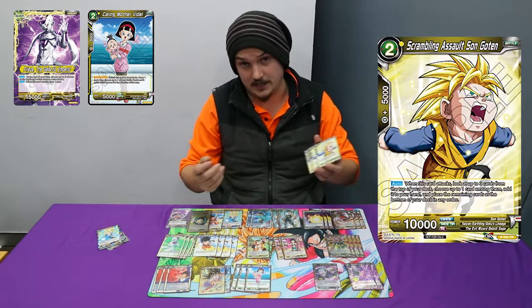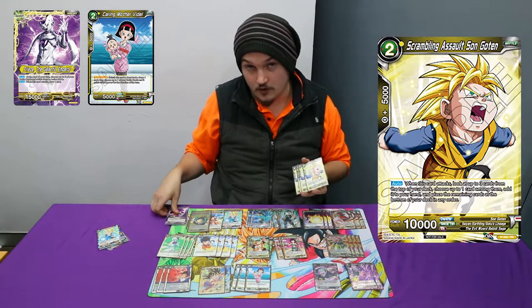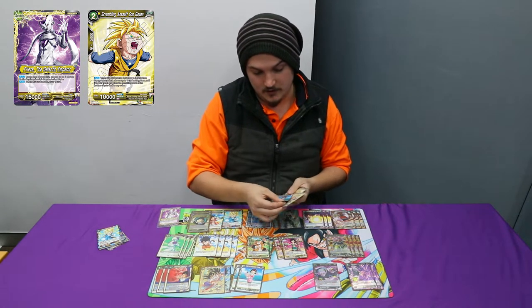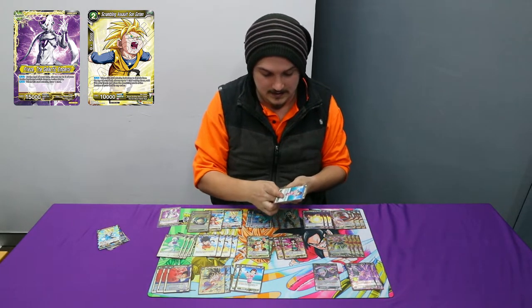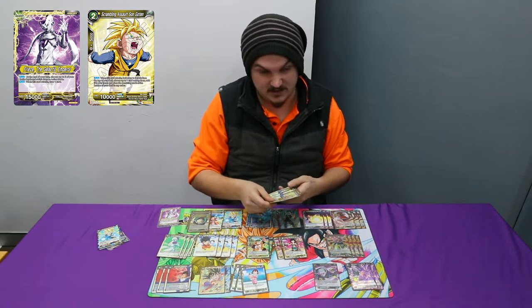And of course four Scrambling Assault Gotens. Late game on your Awakened side, you mainly want to have this and this on the field. What will happen is you tap this, give this 5k, draw a card, swing with this — it's at 15k — so it is swinging at leader for a decent number. So that's basically the combo there.